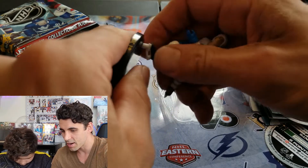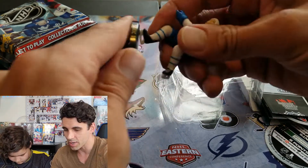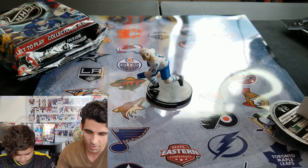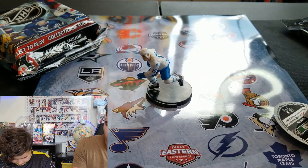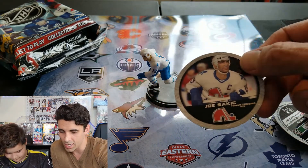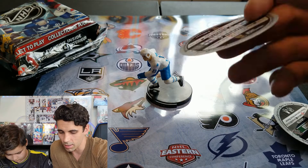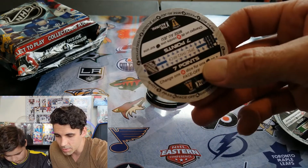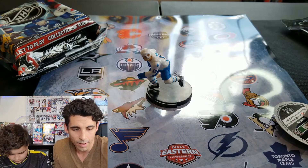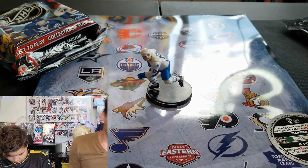You just gotta give it a little mustard and then there you go. They also come with little sticks. Same deal — we've got a Joe Sakic little circular card that comes with a code and some points on the back. All right, let's open up some hockey cards!